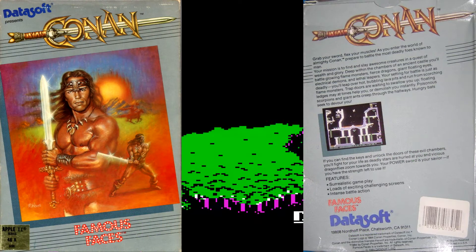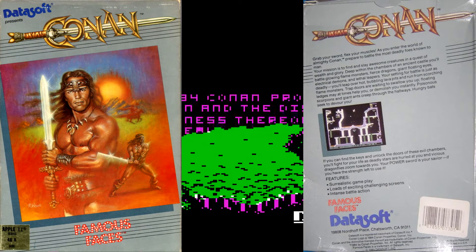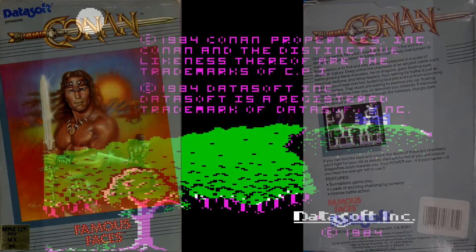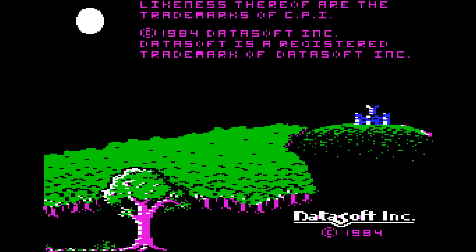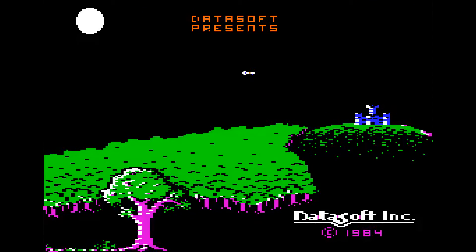Today's game is Conan: Hall of Volta. It's an action-adventure sort of thing with seven levels, each taking place on a single screen. It's a pretty good time. It's kind of hard, a little bit punishing — you don't get a lot of extra lives, so there may be a restart here and there. It was made in 1984. It's as old as me.